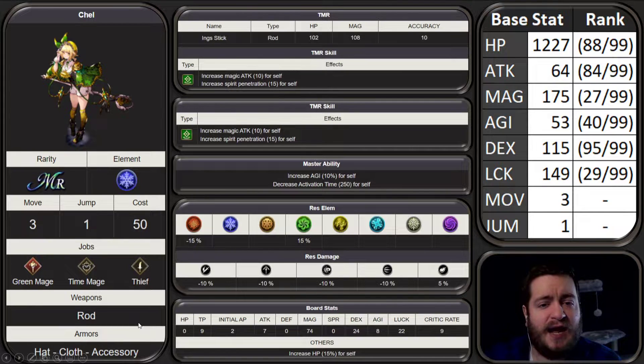Weapons are going to be Rod, and Armors are going to be Hat, Cloth, and Accessory. Her TMR is actually a really good TMR as well. It's called the Ink Stick. It's going to be a Rod with HP 102, Magic 108, Accuracy 10. What's really great about it is it gives Magic Attack 10 and Spirit Penetration 15 for Self. I would almost claim this is probably the strongest Rod you could put on a casting character besides the Platinum Rod plus 5. It's definitely going to be something nice to have in your arsenal for whenever you're running dual casters or even triple casters, and you just don't have enough Platinum Rods plus 5 for all of your different characters.